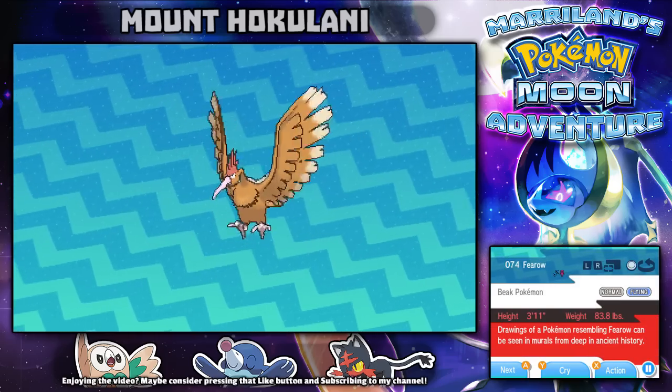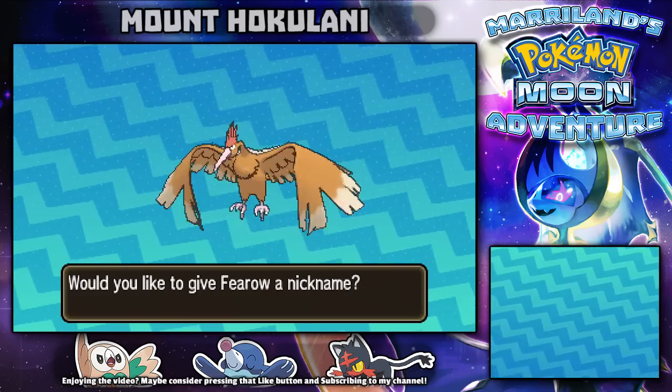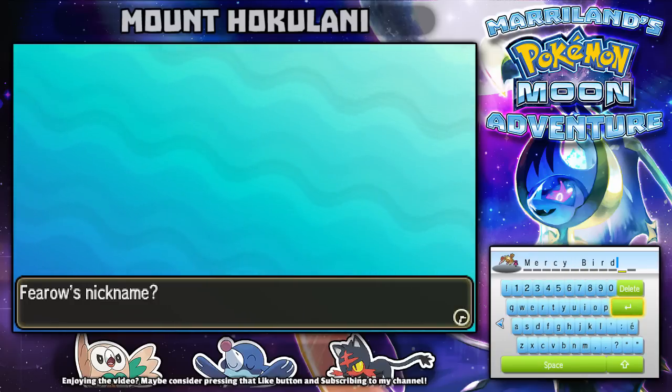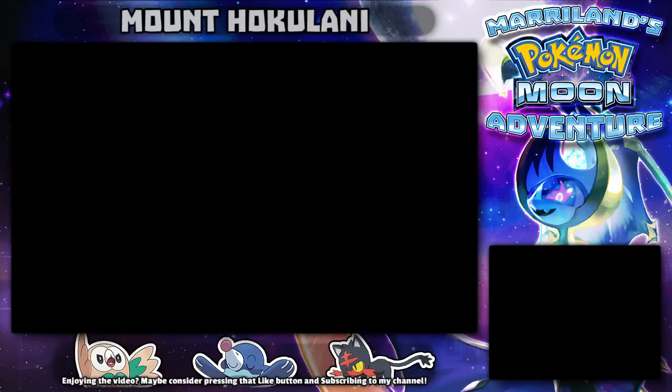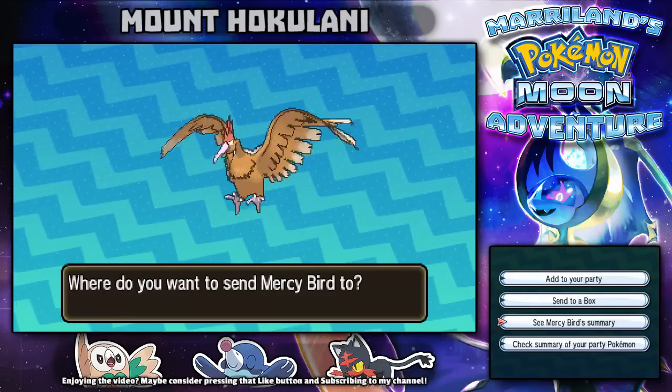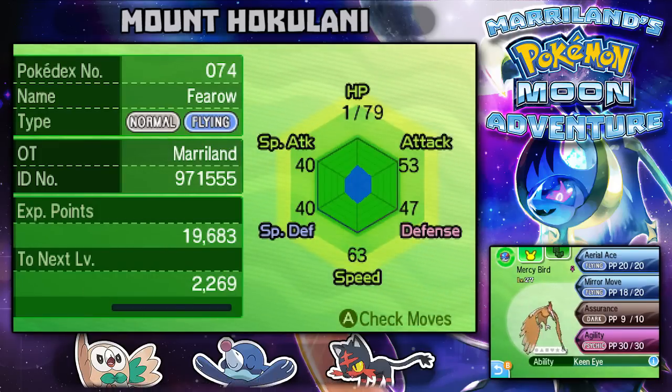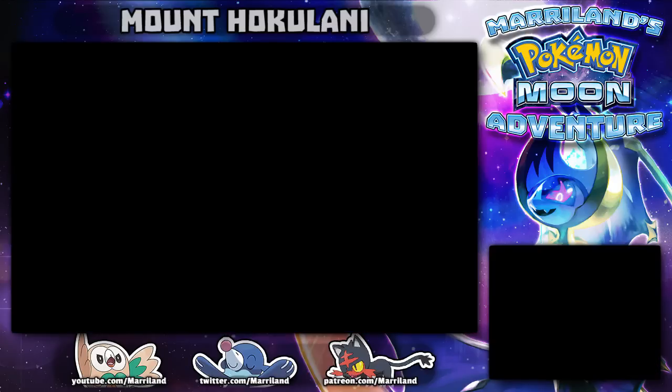The Pokedex says drawings of a Pokemon resembling Fletchinder can be seen in ancient murals — so is it Fletchinder or Ho-Oh? I name it 'Mercy Bird' because I showed it mercy, and it will forever show mercy to its foes, which means I'll probably never use it. It has a defensive nature, as expected. I switch to leading with Oreo instead of Miss Mantis to avoid trouble.